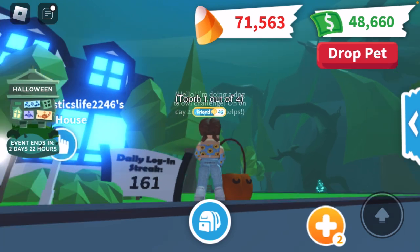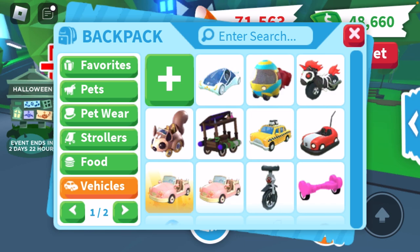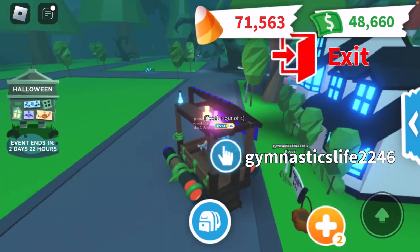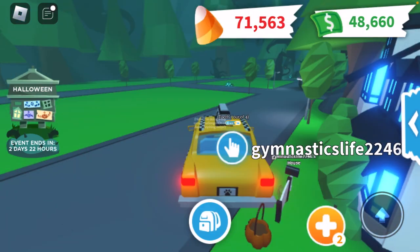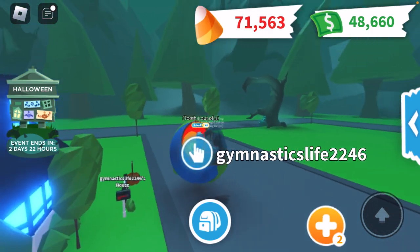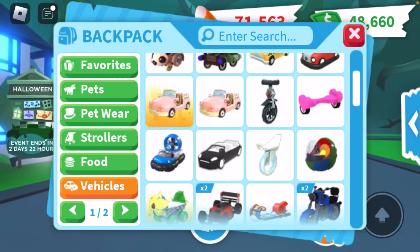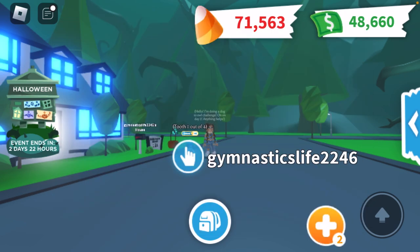Comment down below what's your login streak — my current one is 161 days, which is like a third of a year. Let me show you some vehicles I don't usually show, like the witch's car van — I feel like it's really cool and underrated, with the potions on top. The taxi is honestly the stupidest thing I've spent Robux on — 450 Robux. The planet car is really cool with the different rings of the planet.